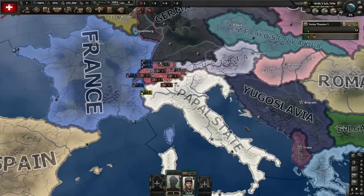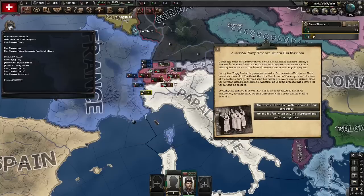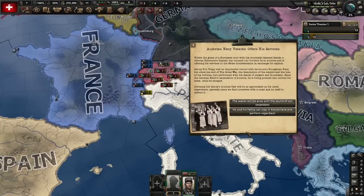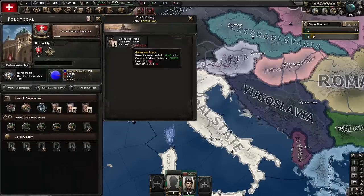Instead, let's look at Switzerland. They actually have a pretty unique event - Event BVA Switzerland.97: Austrian Navy veteran offers his services. We don't even have a coastline. This is triggered sometime after Anschluss with the Von Trapps escaping Austria. This is a reference to The Sound of Music, and as someone who never actually had to sing So Long Farewell, the reference is almost lost on me. But the waves will be alive at the sound of our torpedoes. It's actually a pretty good chief of navy - convoy rating efficiency plus 20%. Pretty strong.